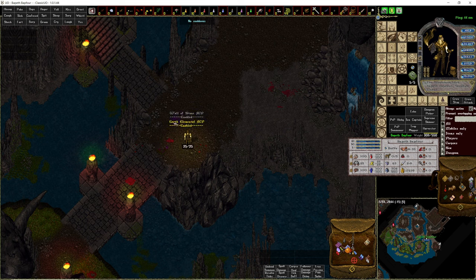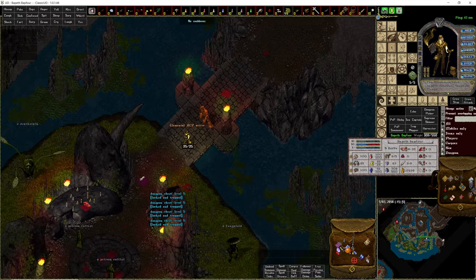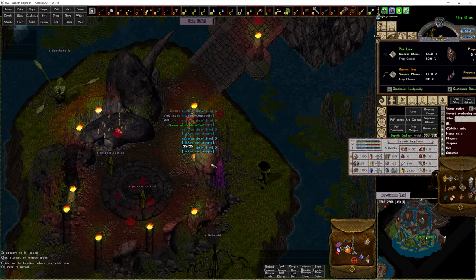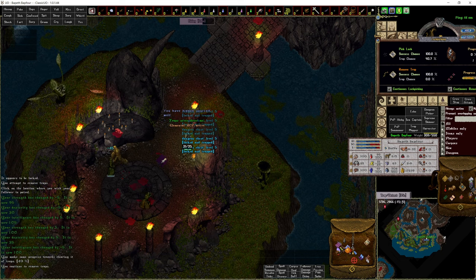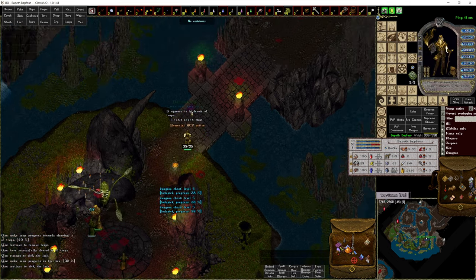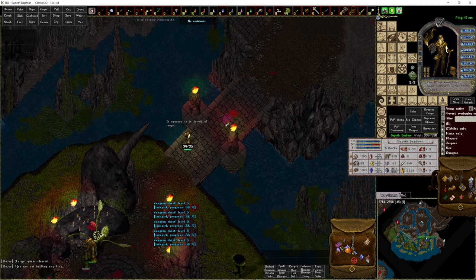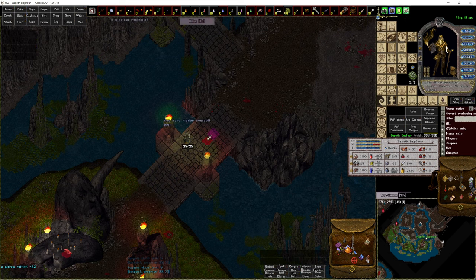We have Earth Elemental ACP that can be enabled once you have the ability to summon. The elemental's name will change to Loot Golem right away — you can change that to whatever you like. It's going to auto patrol when you get to a chest, making sure he's not nearby you due to AoE concerns. Use Guard Mode on your way to the chest — that's usually what I do.